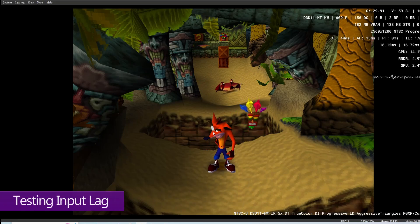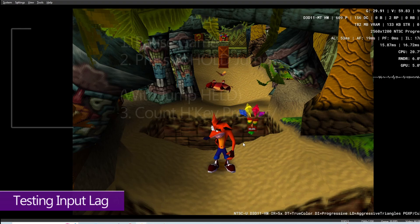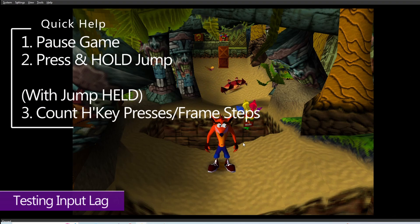We're going to test where your input lag is currently at by pressing the jump button and seeing how many frames it takes to get to the first frame of the jump animation. Press that Frame Step hotkey you just created, which will pause the game. Now pick up your controller and press and hold the jump button. Each time you press that hotkey, one frame will advance whilst receiving an input.